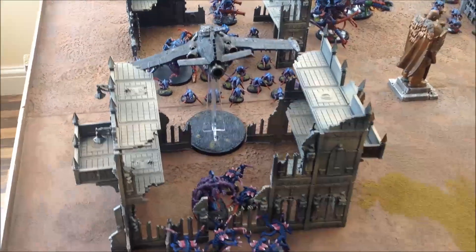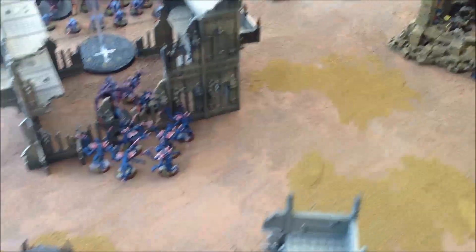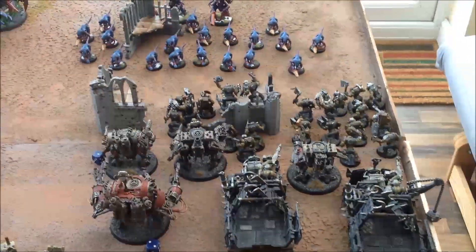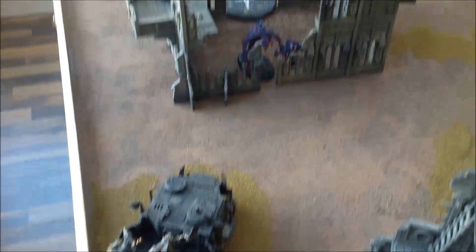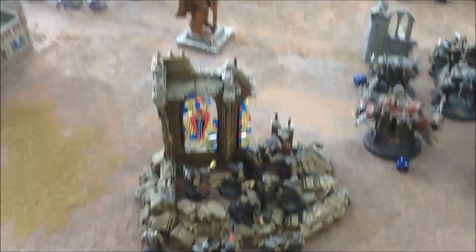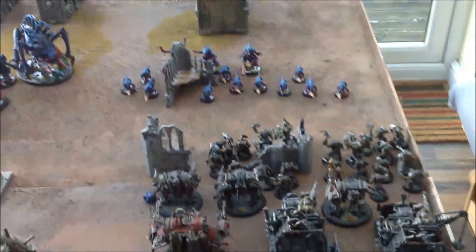Orc movement turn two — my Burner Bomber has come on and flew over the Genestealers to drop bombs on them next phase. The Flash Gits reversed to get shooting. The Shooter Boys moved up six inches into the ruins of the cathedral, the Knobs moved up, and the trucks unloaded all their boys facing off against the Nids. Orc shooting: the combination of Flash Gits and the Burner Bomber took out quite a lot of the Genestealers, though the Broodlord is still alive. The rocket launcher from the Shooter squad hit Pete's HQ but rolled a one to wound — not helpful. Quite a few Termagants have gone now, so it's over to assault.